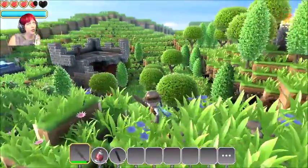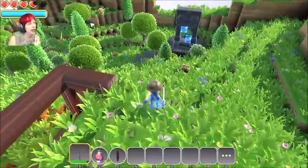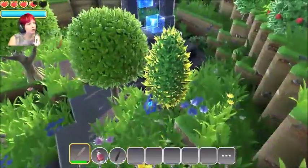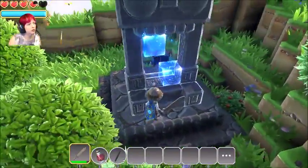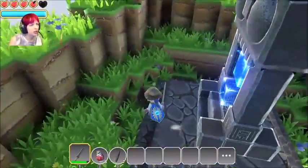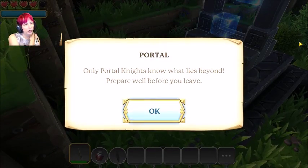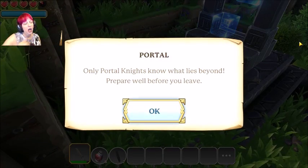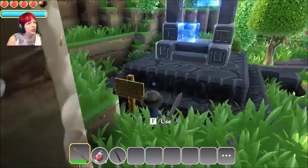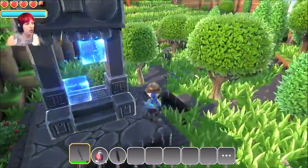We're back — and there it is, a portal! Look at that, isn't that magnificent? There's a sign on the other side and it says: 'Only Portal Nights know what lies beyond. Prepare well before you leave.' So we need those blue blocks and we have to go make them.